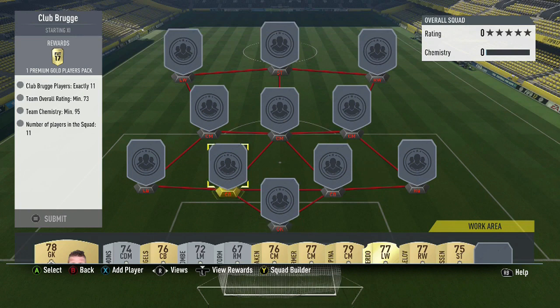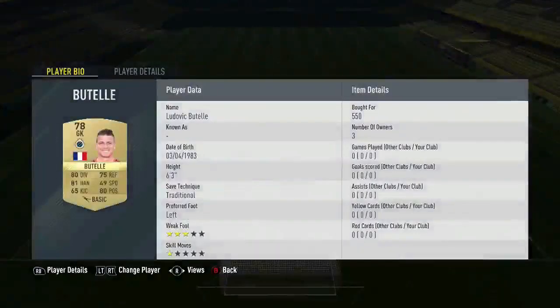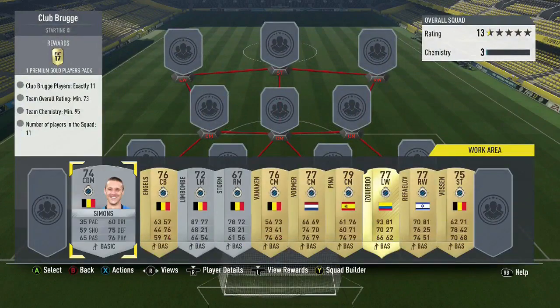This squad is very expensive at the fullbacks, and also one of the center midfielders is quite expensive, along with the center backs being expensive except for one center back. Getting into the squad — Butel is very cheap, only going to be about 5,000 coins.